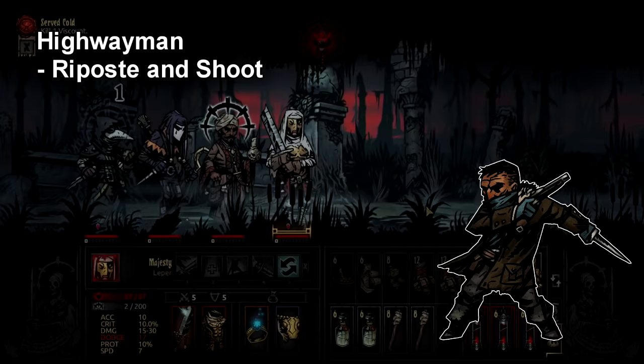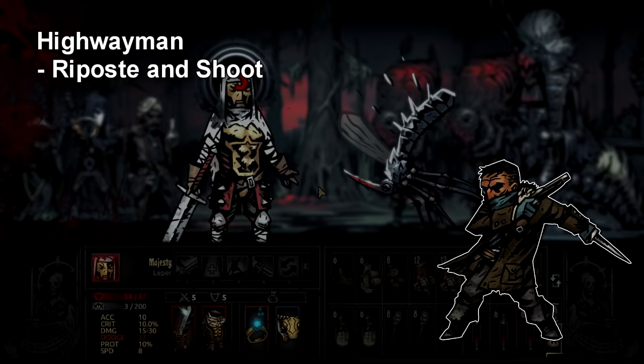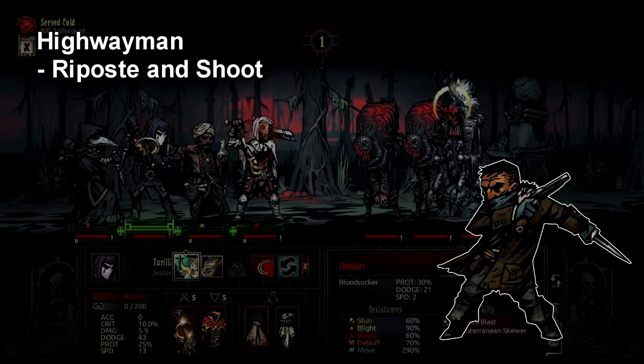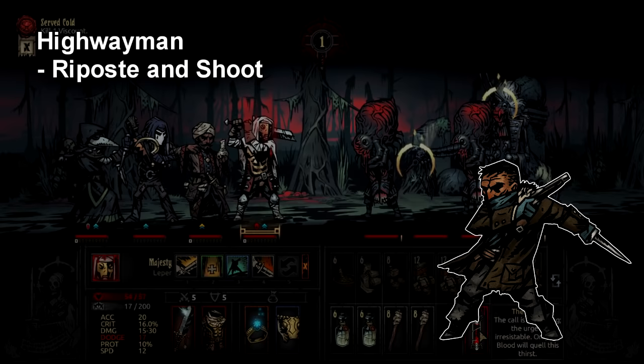The Highwayman tip is: as good as Riposte can be, don't sleep on Pistol Shot. You should start Highwayman in the back of your party, either rank 4 or 3, so he gets an extra Duelist's Advance over the course of the fight and his Riposte stays up longer. Most fights are over by turn 4. However, that also leaves him open to use Pistol Shot, which is a great way to clean up backline enemies. You also shouldn't sleep on Gunslinger's Buckle because it boosts that same Pistol Shot.